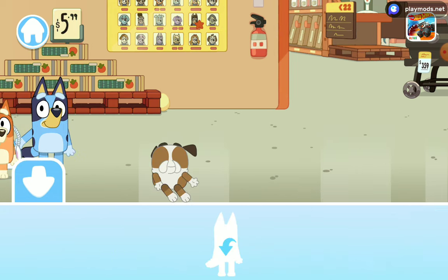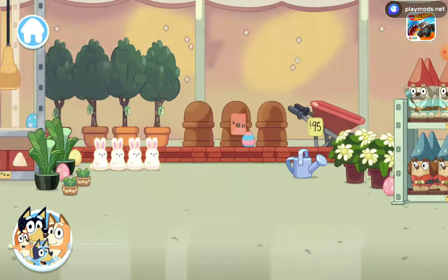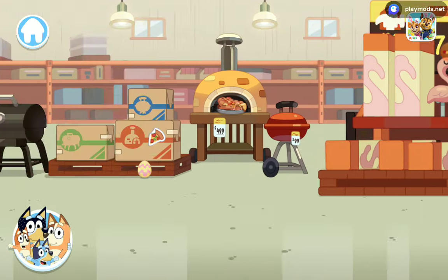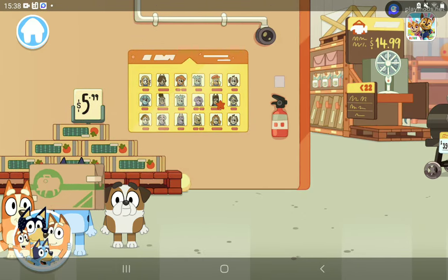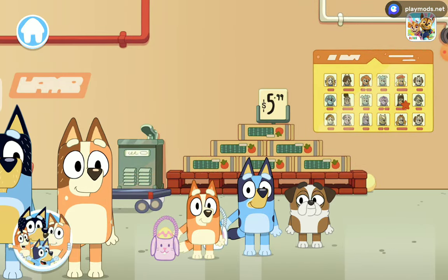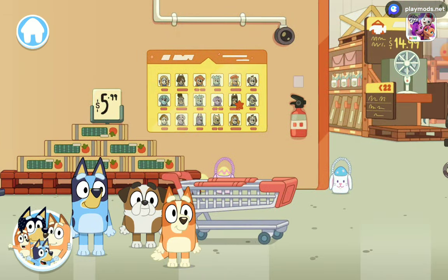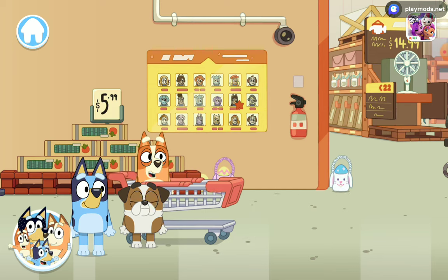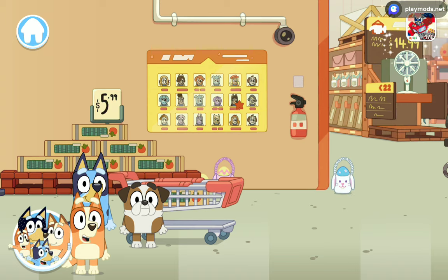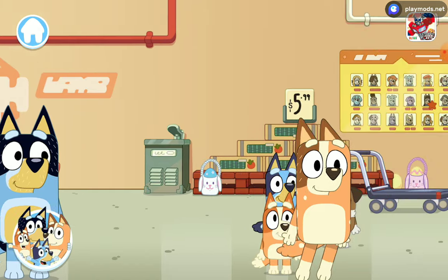Whoa, look — Winter! That's a new character. Oh, this place is big. Are there any more Easter eggs? Look, here's one! We'll give Bluey that box. We'll give this egg to Bingo — wait, this is an egg, right? Yes! Now let's go shopping.